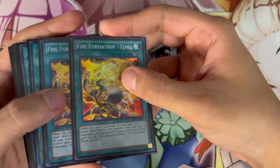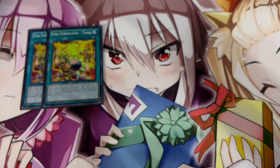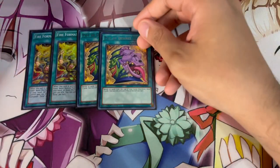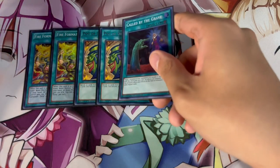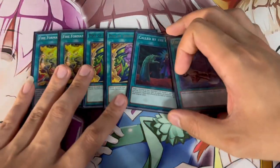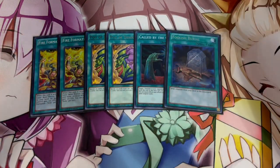Moving on to the spell cards — we're playing very minimal spells, just the spells you need to play. That is double Tanki — Tanki searches your Fractals, which is really important. Double Desires — this is one of the reasons we're playing double Revolt, because you don't want to banish your Revolt off Desires and be in a sticky situation. One Call by the Grave, and one Foolish Burial. It's a very small spell lineup, but it's just a bunch of power spells that get you to what you need.